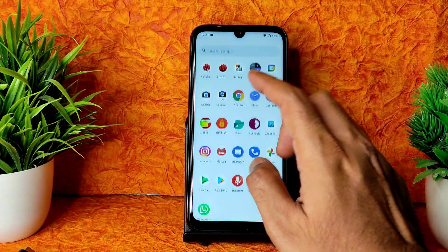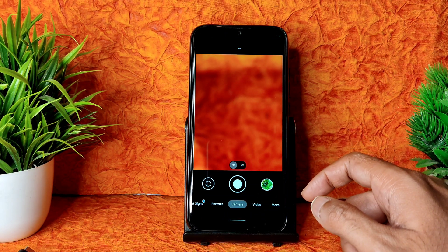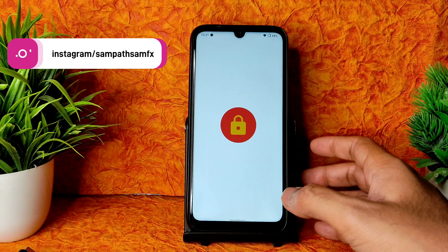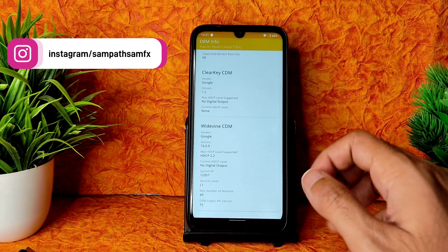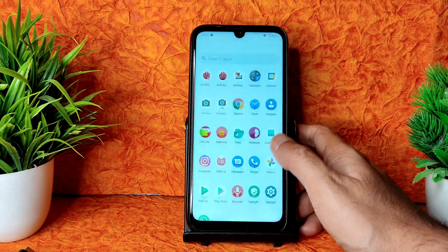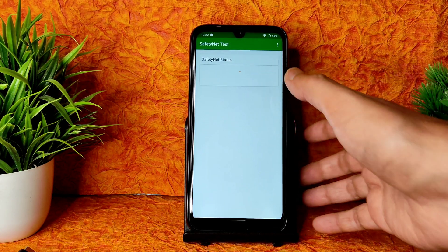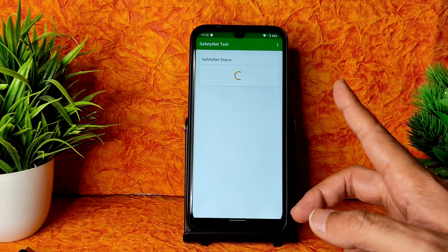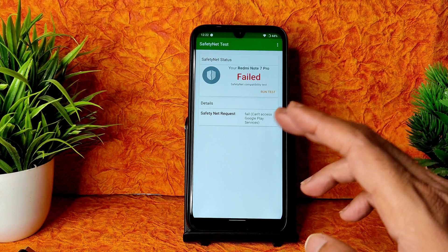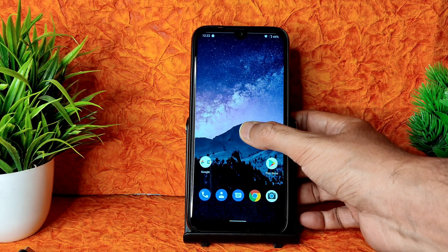You can use any other GCam ports, and ANX Camera is also supported in this ROM. Regarding DRM info, you get Level 1 certification, so you can watch HD resolution in OTT applications - working fine. Unfortunately, the Safety Net status failed here; you'll need to manually pass Safety Net in this ROM.